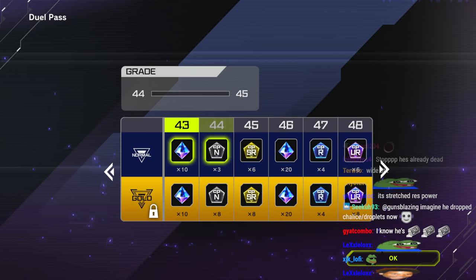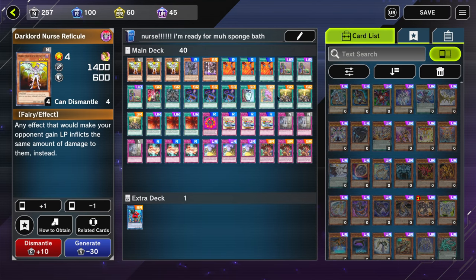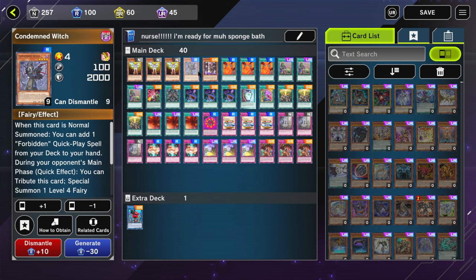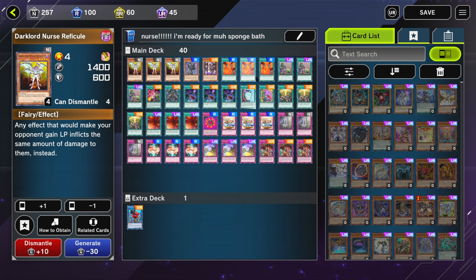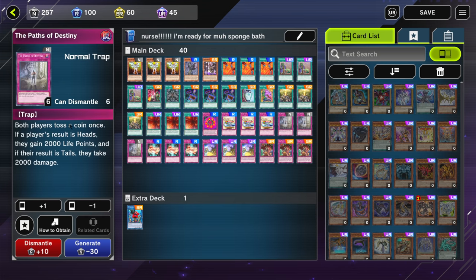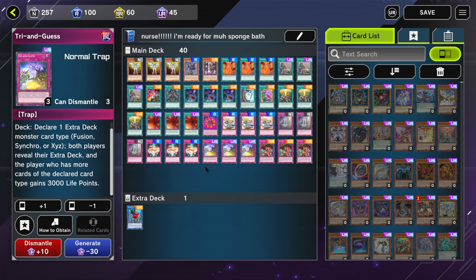So here's the deck. You got three Nurse and three of the Dark Lord searching spell to help you open with her. You can run one or two of Condemned, but honestly I've never really had much success with this card, since you have to wait until your opponent's turn before you can get your witch, and you kind of need her ASAP so that your Upstart Goblin can do 1,000 damage too. Anyways, here's your main traps: Passive Destiny — this is free 2k. Gift Card can give you 3k. Try and Guess is also 3k. You just need to wait until they summon.